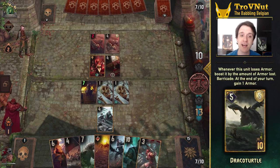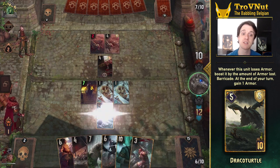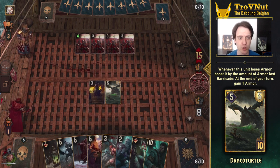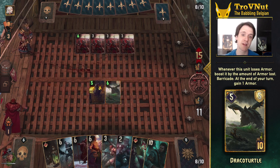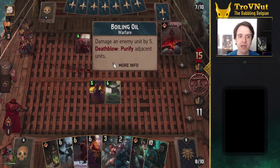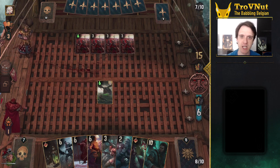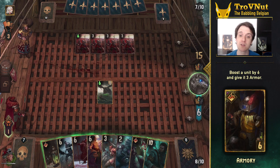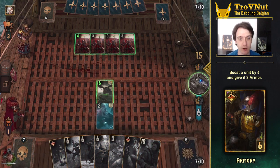Finally, we have the Draco Turtle, which is basically a souped-up version of the Drakkars. Instead of boosting itself whenever it loses all of its armor, it boosts itself by the amount of armor it loses whenever it gets damaged. It also keeps generating armor every turn to keep this going, as long as it still has armor to begin with. Aside from being a great point generator when you combine it with a Priest, it can also be a great damage-dealing catalyst. Armory is also included in this deck so you can restart the Draco Turtle in case it ever loses all of its armor.